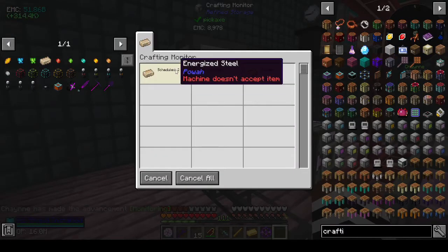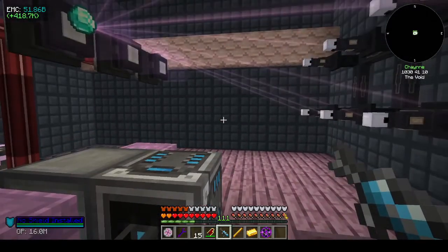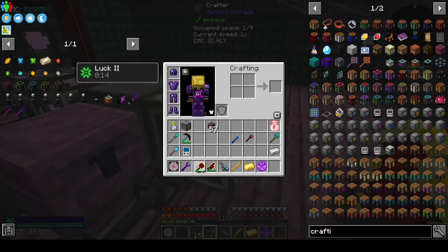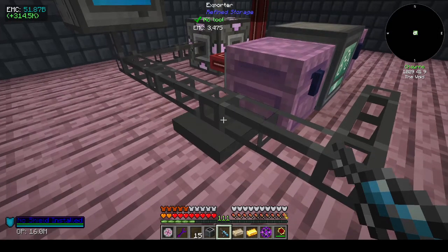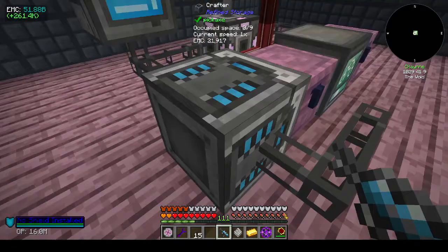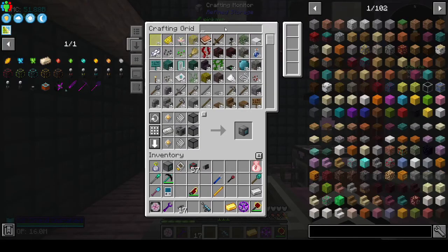Machine doesn't accept item. Okay cool. Maybe I need it to point into the chest. I still can't change modes with this - it just rotates things. There's our crafter, there's our pattern. Can I shift-click you off? No. Put our crafter into that.